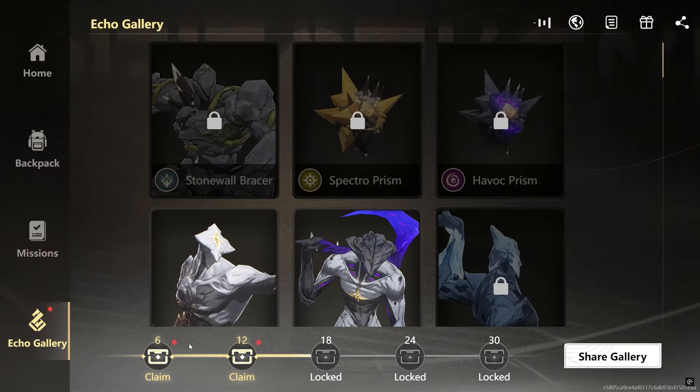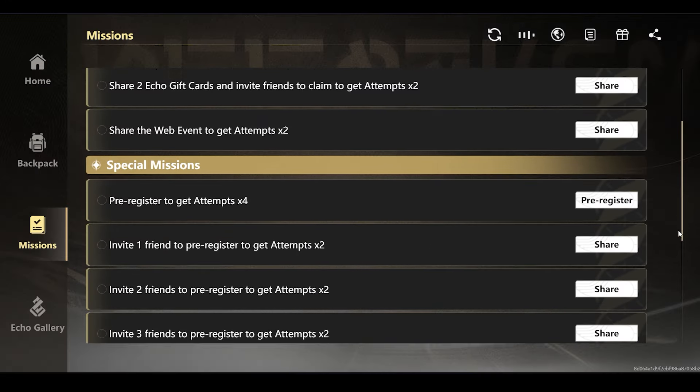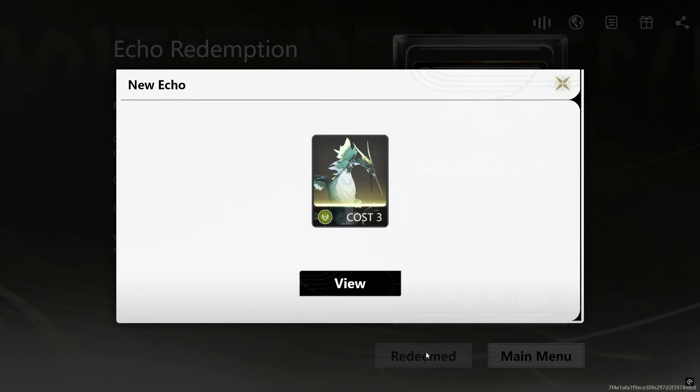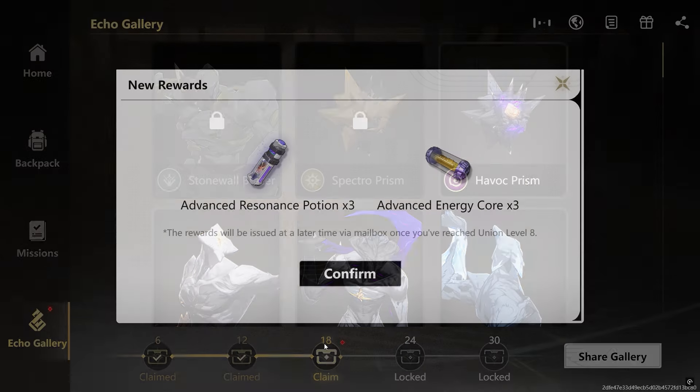Moving on, this event will give you more rewards from the Echo Gallery. To get all those rewards you need to complete daily missions and special missions like sharing, redeeming Echo gift cards, and inviting your friends to pre-register for the game. The event runs until June 6, so you'll get all the rewards if you complete the missions.